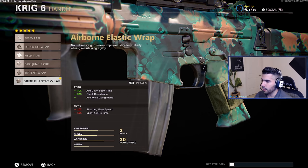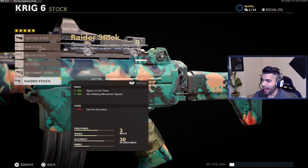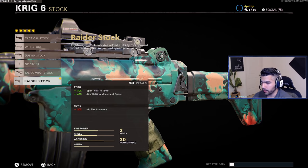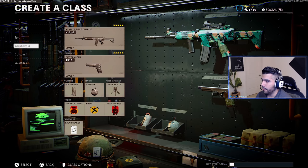For the handle, running the Airborne Elastic Wrap — no-brainer on the AR. ADS time of 30, flinch resistance is a must on AR, and the aim-while-going-prone bonus. For the stock, another no-brainer — the Raider Stock. You get sprint-to-fire time, which is really good in this game, plus 40% aim walking movement speed. On subs you only get 10%, but on ARs you get 40% — that's a huge difference.